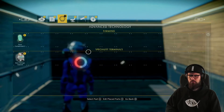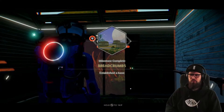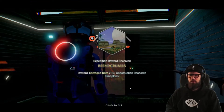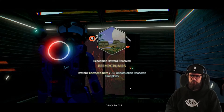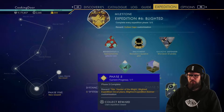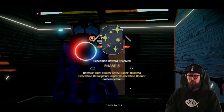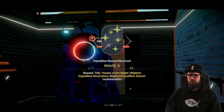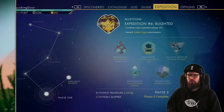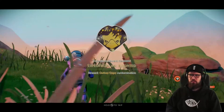Once you have placed the 15 base parts, the Breadcrumbs milestone will be completed, rewarding you with 16 salvage data and the construction research unit plans. This also fully completes the final phase of the Blighted Expedition. Make sure to claim the Phase 5 milestone to be rewarded with the Hunter of the Blight title, the Blighted Expedition decal plans, and the Blighted Expedition banner. Also make sure to head into the final phase and claim the reward, which is the Outlaw Cape customization.